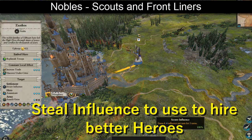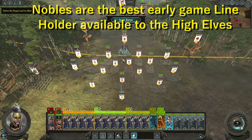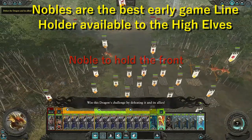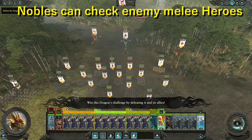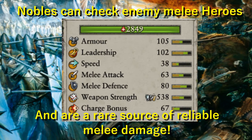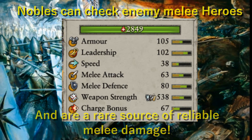Nobles are the best early game scouts and can easily gain levels by stealing influence, but in your armies they are invaluable in the early game, bolstering replenishment. On the battlefield they prove a small sturdy lineholder, holding blobs of infantry in place for your archers to shred. Nobles also provide respectable melee damage, something that High Elves are usually quite terrible at. Whilst the high elf spear infantry are among the best in the entire game at holding the line defensively, having a noble on the front lines actually allows them to deal some damage back and answer enemy heroes.